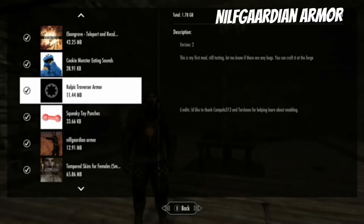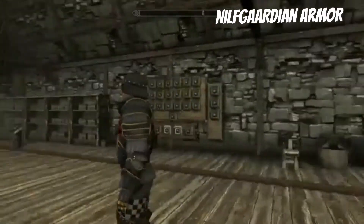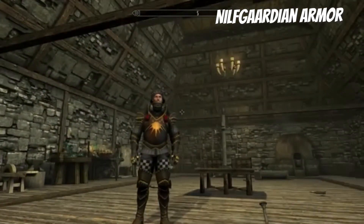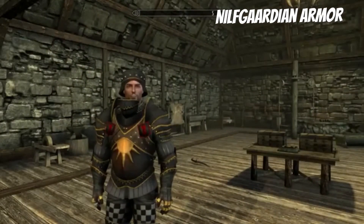We're looking at the Nilfgaardian armor that just came out. It can be crafted under ebony, though it doesn't work on female characters. A hammer and shield are included — hopefully more will be added later. It looks really awesome and fits in nicely with Skyrim's aesthetic, which is great when mods blend with the game.